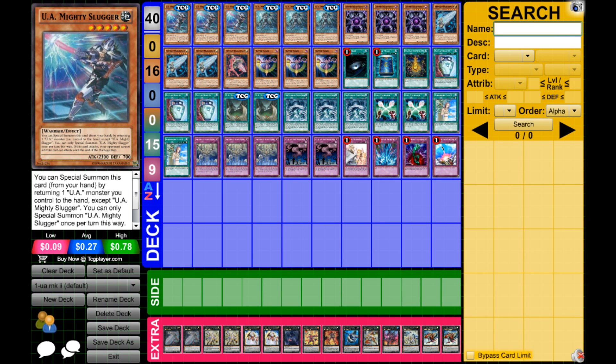Next up we've got Triple Battle Fader. Battle Fader is another way of getting tribute fodder, plus it stops OTKs — say your opponent makes it around your defences, you can just summon Battle Fader and you won't lose instantly, which is always good. It also allows you to try and make a comeback play.